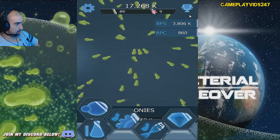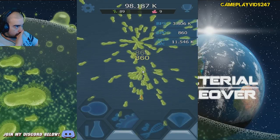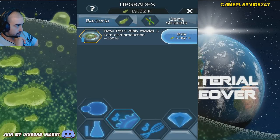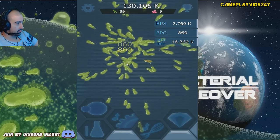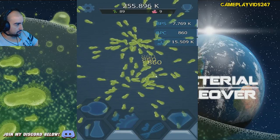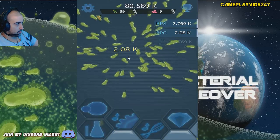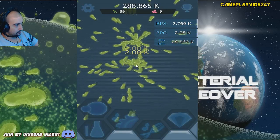Trash bin some more. Black bacteria gun as well. Keep this grind up now, baby. Level up these guys quickly, level up the base mods, level up the bacteria per second units. I think it's helping me out slowly but surely - we're up to 15k now, bacteria per second. That's quite good. Mercury 94.1. Level up the bacteria gun - now we're almost up to 20k per second. 100% more powerful bacteria gun - yeah there we go. 26,000 bacteria per second now. This is more like it.